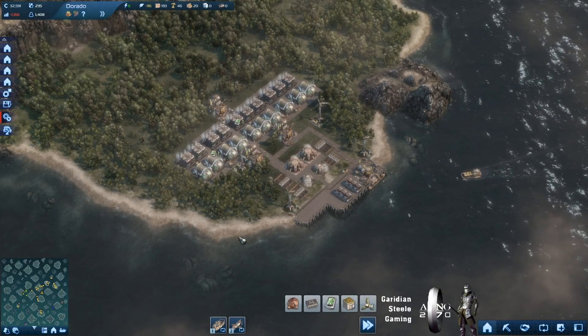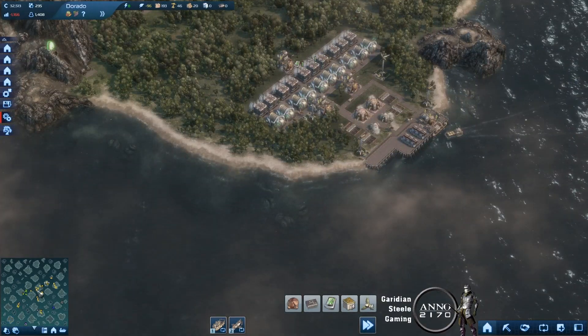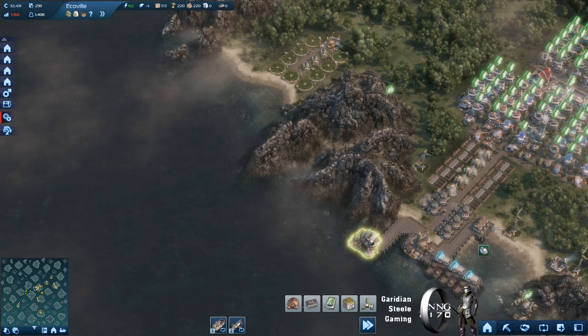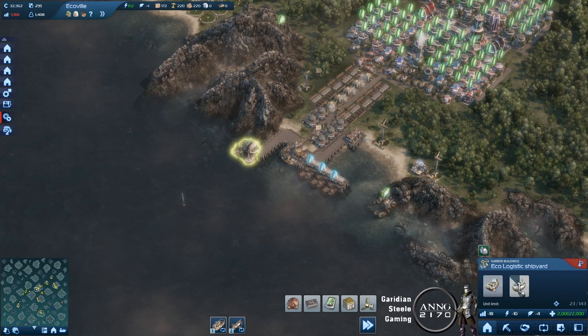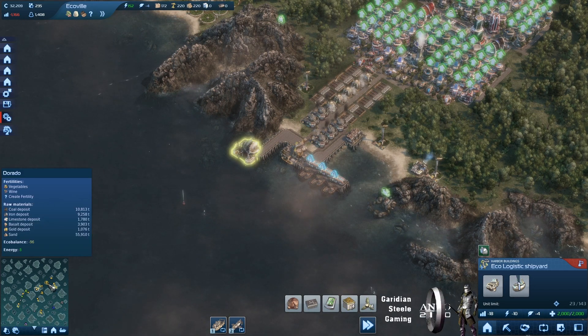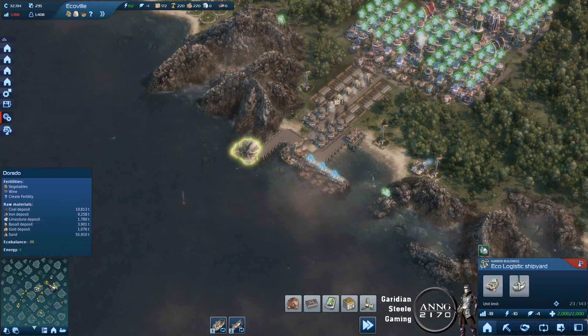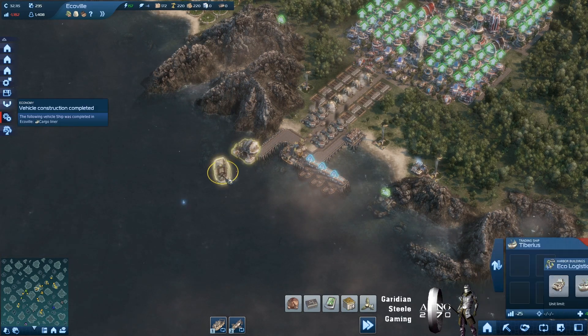Welcome back, episode 5. Let's see where we are here. I think we're building a boat. It's been about a week since I played this. Let me build a boat here — we're going to apply that to our communicator trade route. As soon as it's ready, there we go.